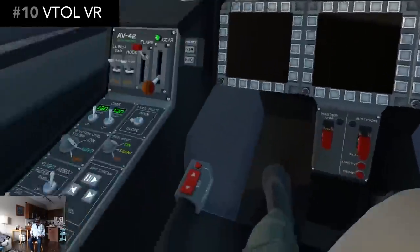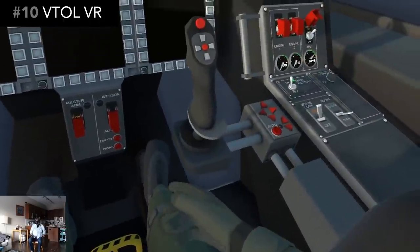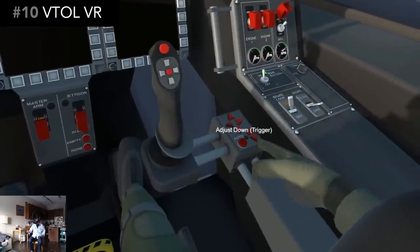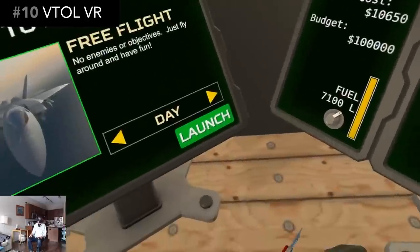Everything is done with the motion controllers, which I think is awesome. You can customize the height of your chair and the main controls on either side of you so you can comfortably reach everything. On top of that, you can choose the optional fighter jet aircraft, which gives you a whole new way to play.